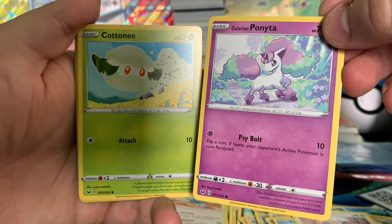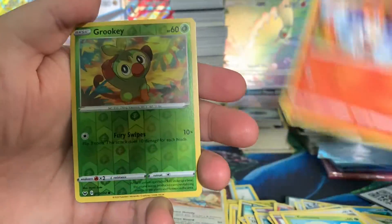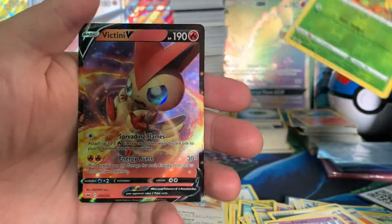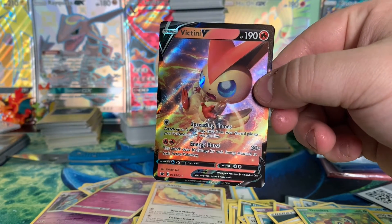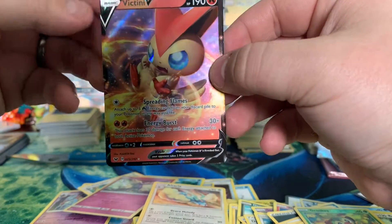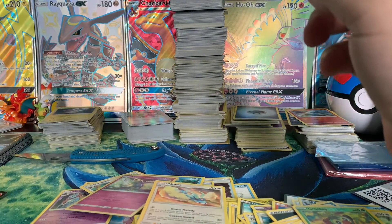Galarian Ponyta — My Little Pony Ponyta. Cottonee. Scorbunny. Gardevoir Reverse. And on the end, we have a Victini V! Oh cool. This card feels... okay, we'll take it. We're taking it, folks. We're going to take it and we're going to run, and there's nothing you can do or say about it.